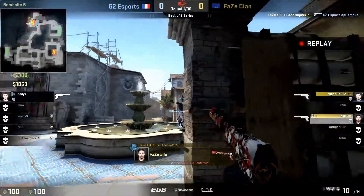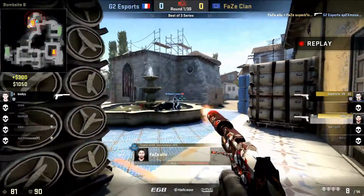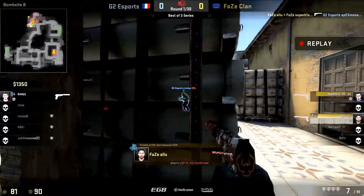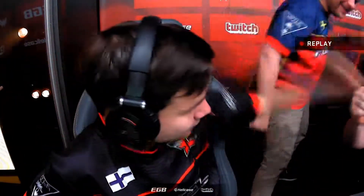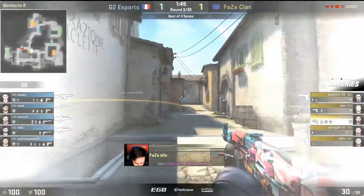Big round for G2 to pick up — we did say this is one of the best maps here. The fact that there are double orbs going forward as well, that's going to help the economy. This is a big round for Eversai. Two AKs for FaZe — Rain and Alu will be loading those weapons along with three Deagles as well.